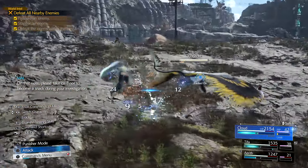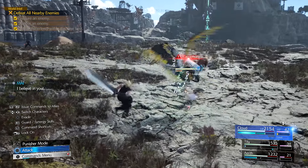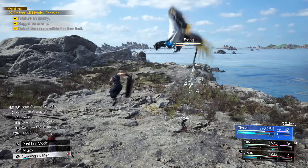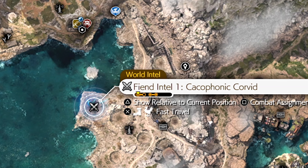Hey, what's going on guys? Welcome to a very short video guide on Final Fantasy 7 Rebirth. My name is Vendis Htien. So I was playing the game just now and I had a Fiend Intel Cacophonic Corvid — I think is how you pronounce it — in the Junon region, and one of the entail conditions to complete was to pressure the enemy.